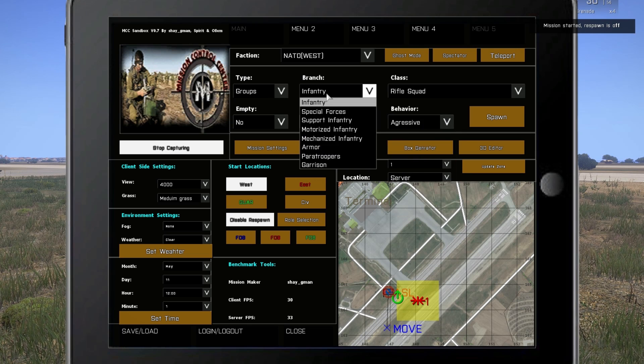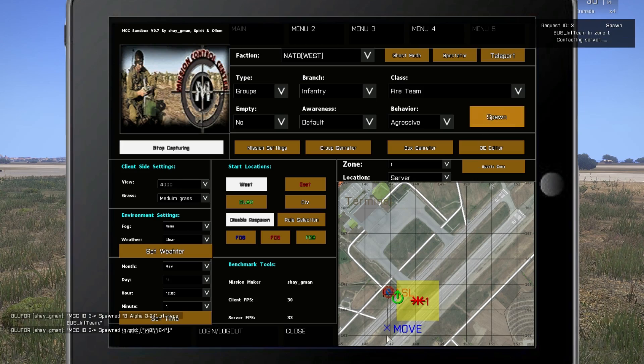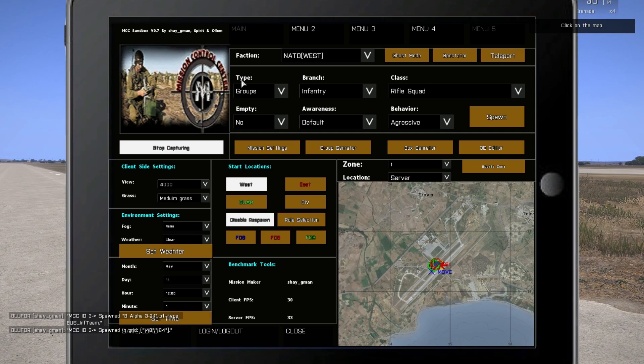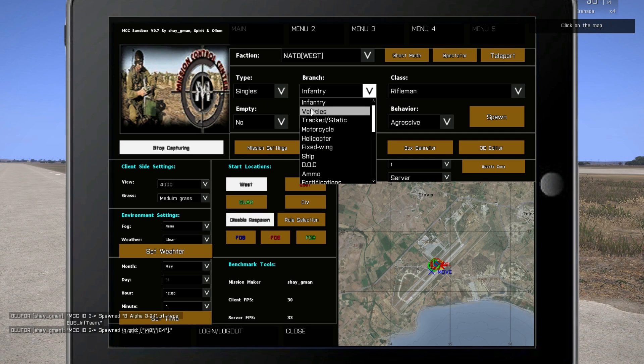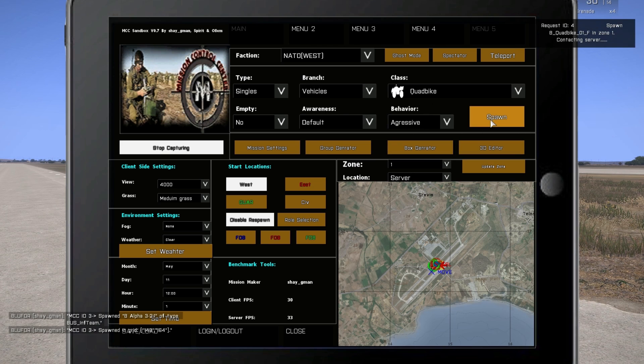We talked about the different behaviors — we'll cover those in upcoming videos. For now we keep it on aggressive. Let's pick a fire team and press Spawn. The fire team will randomly spawn, as you can see, and start patrolling the zone — randomly patrolled and controlled by APSMON. You can also spawn vehicles or singles not in a group; let's spawn a quad bike.